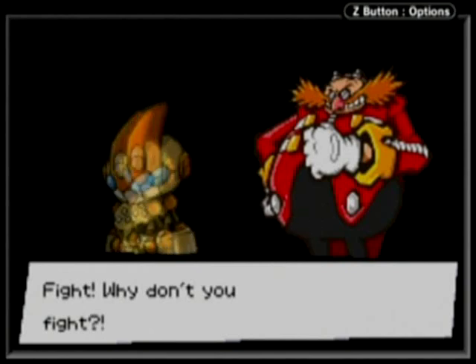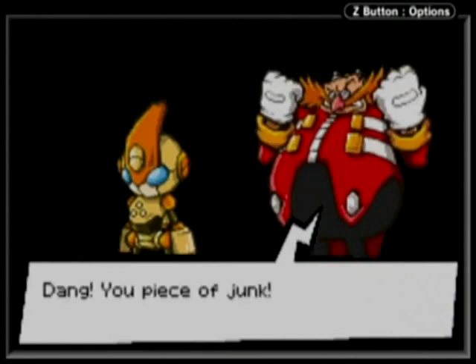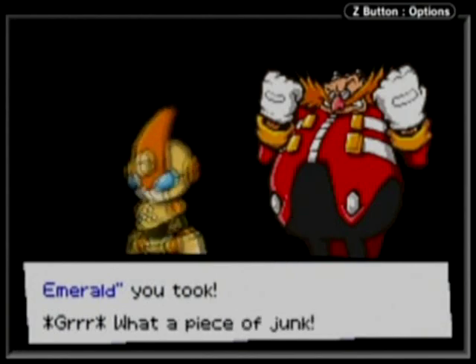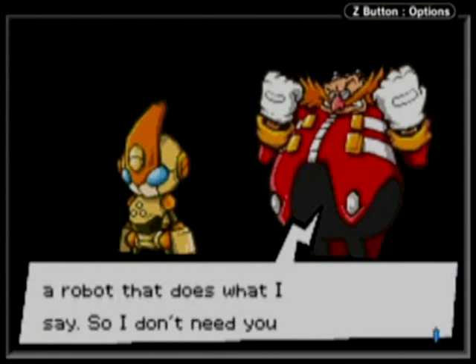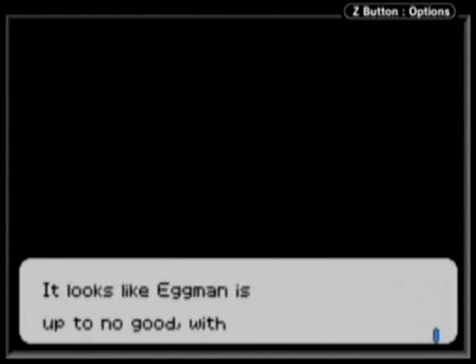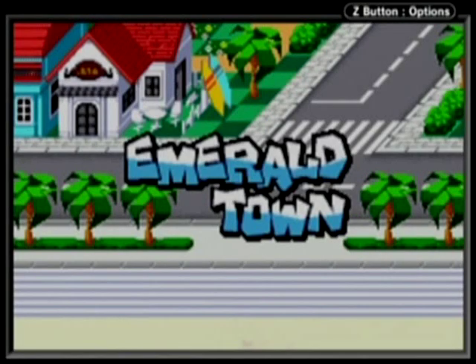Who knew Eggman could throw a punch? Dang, you piece of junk. Give me back the Chaos Emerald you took. What a piece of junk. That's it — I've already used your data to create a robot that does what I say, so I don't need you anymore. This is Emerald Town, the place where Sonic and his friends live. It looks like Eggman is up to no good with another evil scheme once again. The story begins as Sonic finds a mysterious robot at Emerald Beach.